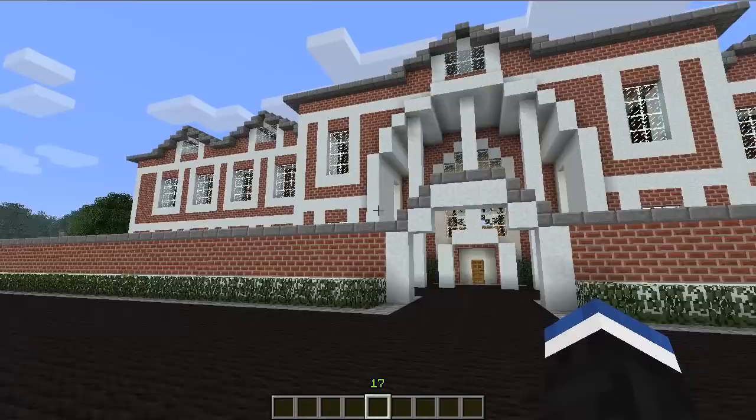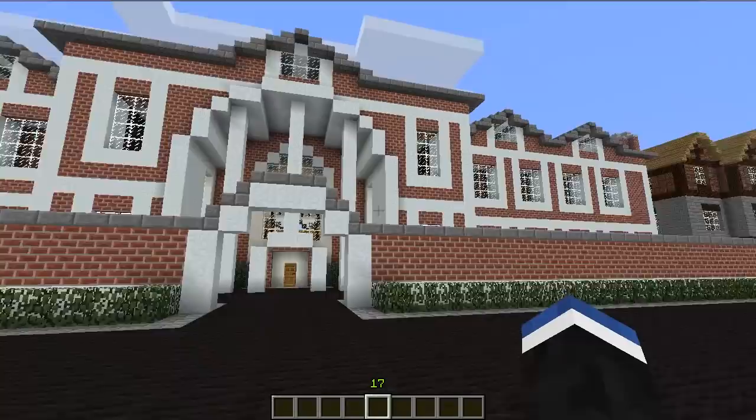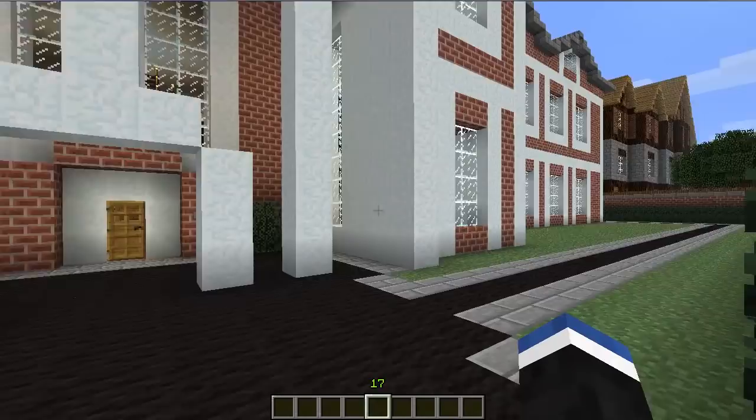So as you can see, it's a rather large house, surrounded by other nice houses. There's a nice house over there. So let's go in. Actually, should we take a look outside? Let's take a look outside first.